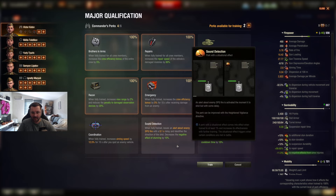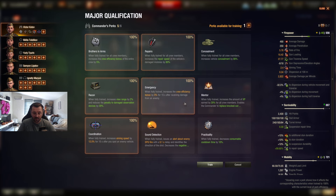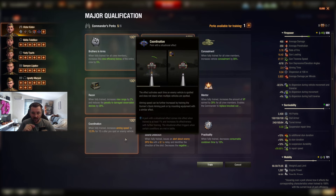Sound Attacks — when fully trained, it tells you when arty is about to shoot you. The bonus they added is it decreases the negative effects of stun. This shouldn't be a crew skill you prioritize — it's not that useful. So we're going to go with Coordination first: when fully trained, increases aiming speed by 12.5% after you spot a vehicle. Every time you spot a vehicle this will activate. It doesn't matter if they go into cover and come back — the skill keeps activating every time.